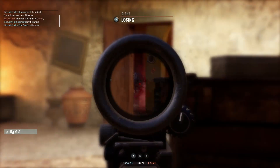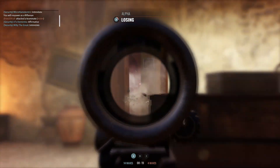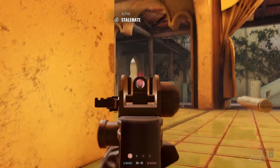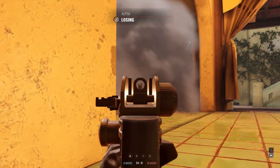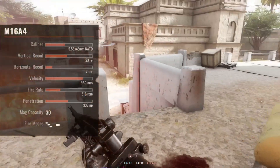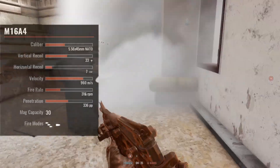Hello everyone, it's Andrea, welcome back. Today we take a look at the M16A4, a weapon available for the Security as commander, observer, rifleman, and demolition. This rifle is the cheapest option for the Security, coming with only three supplies.